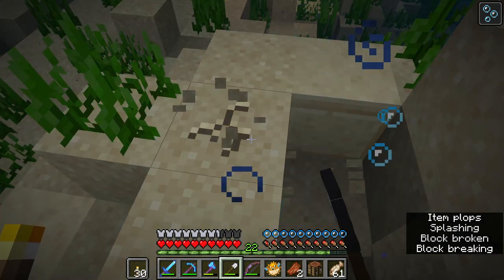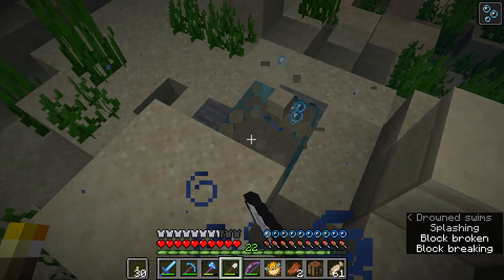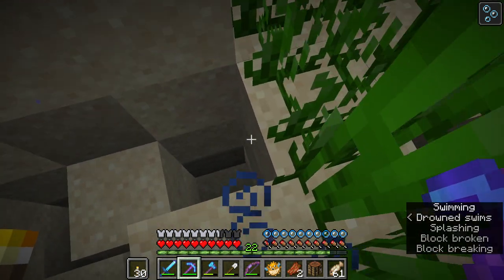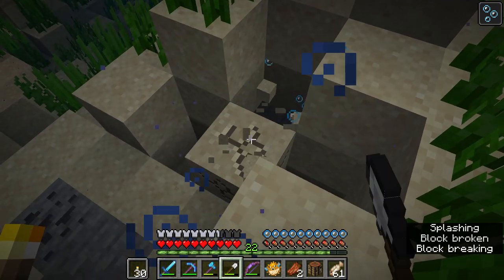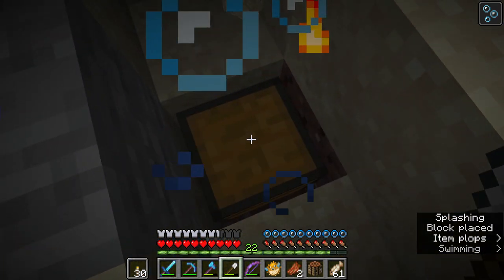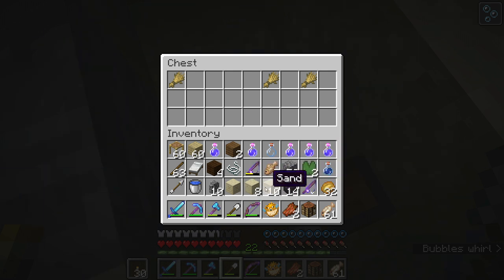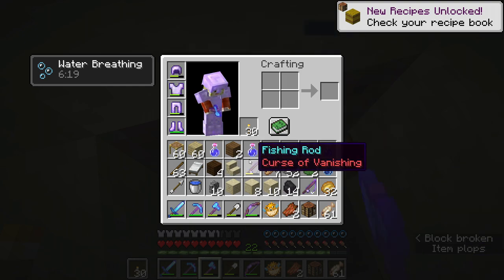Inventory cleanup — I don't need fish, I don't need gravel. Where is the chest? There it is. Coal right here — a fishing rod with Luck of the Sea too, exactly what I needed! Found the chest — got a mending fishing rod! About 15 coal, that's not bad. I'll leave the string and wheat, take the chest.